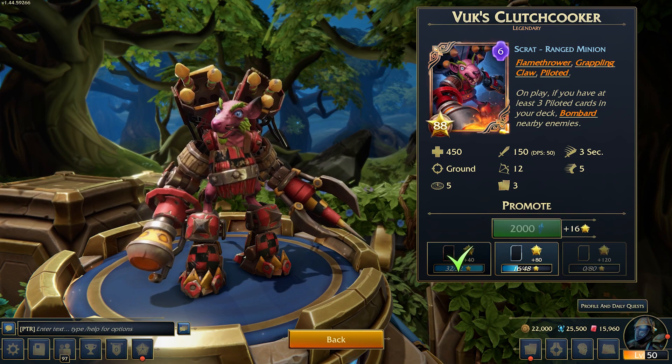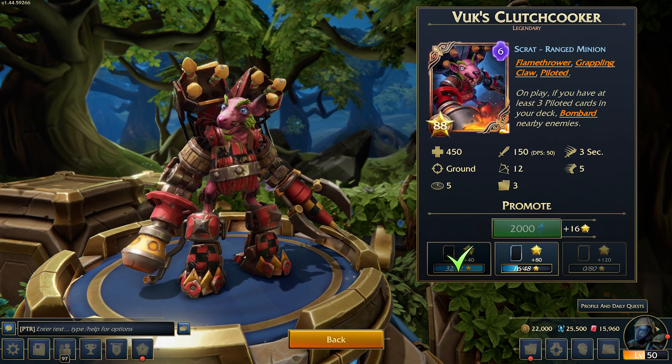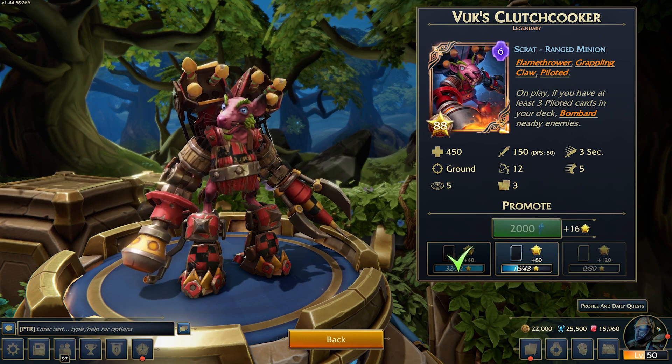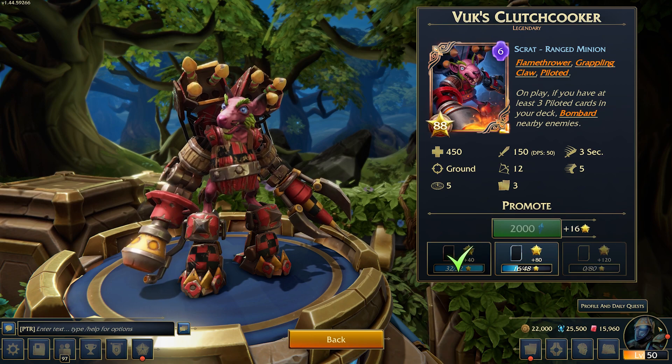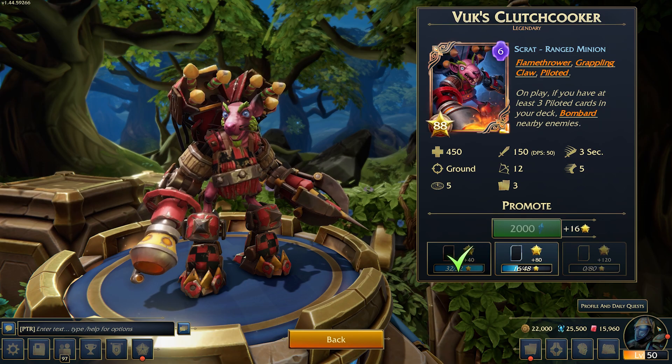So here we see him. He's a 6 mana ranged minion — Scrap, of course. He's got 450 health and does 50 DPS with a range of 12. He has a bunch of keywords: a flamethrower, a grappling claw, a bombard, and he's also piloted. Let's have a look at the different parts of him in action.